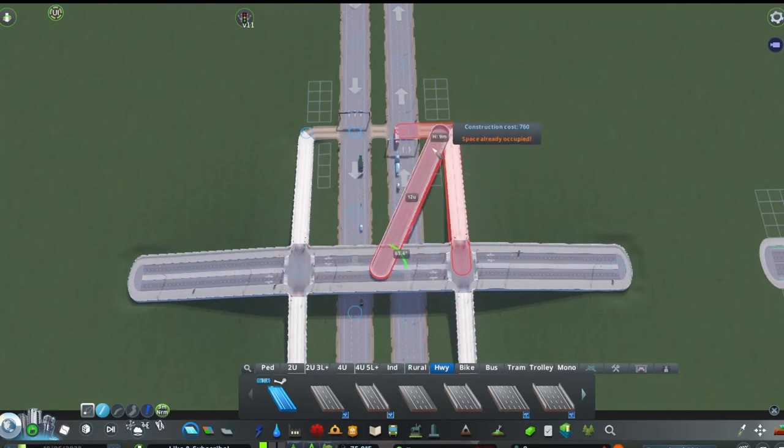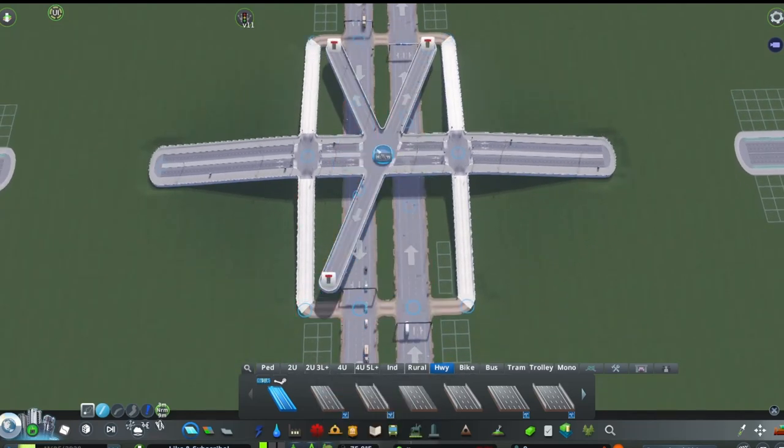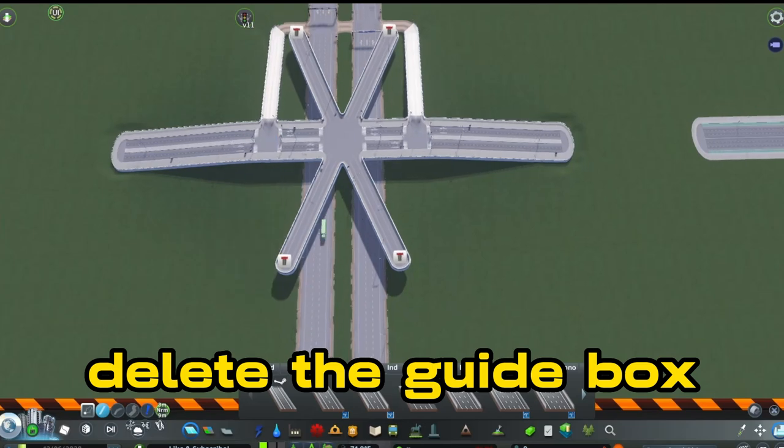Using one-lane ramps, bring them out straight from the center node to the corners of the box — 11 units or $700 each — to create the X shape in the middle. Now delete the guide box.